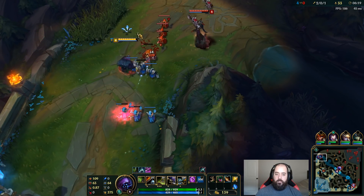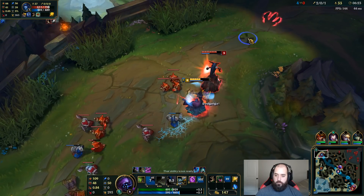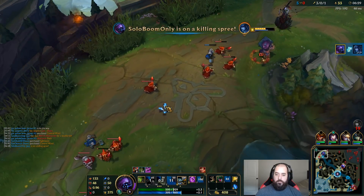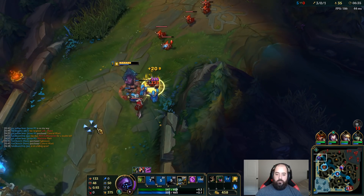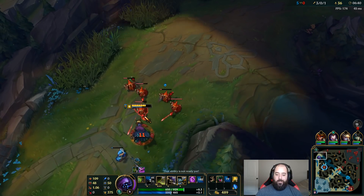What he wants to do is when I jump on him, he W's me and then gets distance away. I want to stop him from getting distance away — if I can keep fighting him after the W, I win every single time. I have level six right now and red buff so I'm just going ham immediately. Can he get out? Nope, he's dead. Red buff boys, adios.